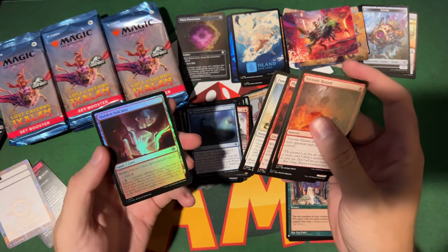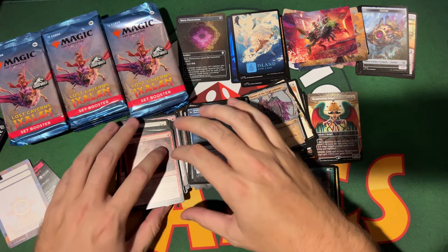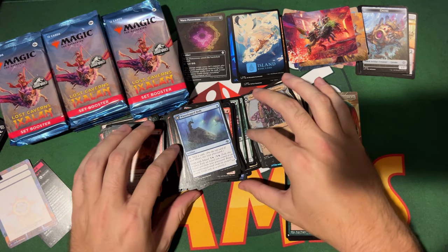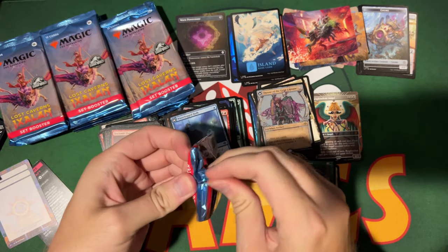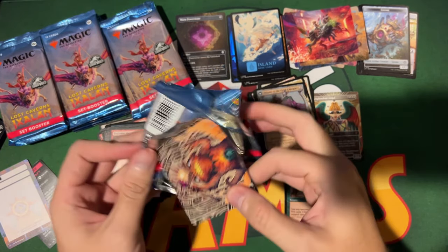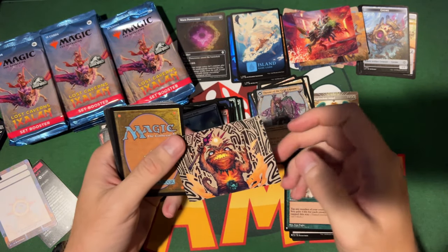The land slot is a foil Hidden Volcano. I don't think you can get anything other than basic lands there — that'd be too crazy. Can you imagine getting something good in your land slot AND pulling Cavern in the pack? That'd be the best pack ever. They want to make pack opening fun again — put something crazy at the end, not the beginning.